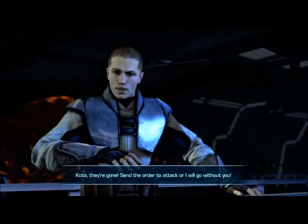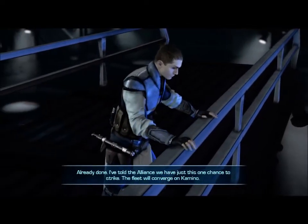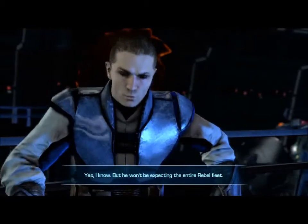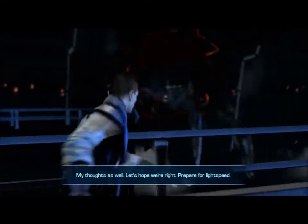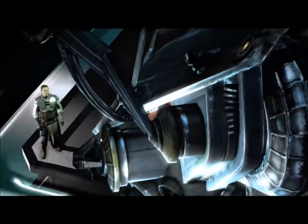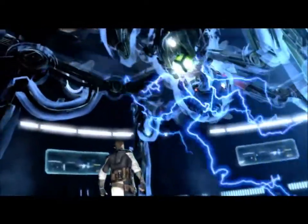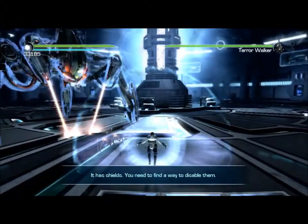Kota, they're gone — send the order to attack or I will go without you. Already done. I've told the Alliance we have just this one chance to strike. The fleet will converge on Kamino, and Vader handed to it most likely. No — I think they're luring you back to him. Yes I know, but he won't be expecting the entire Rebel fleet. Let's hope we're right. How are you not hearing that? That thing is clanking loud enough — holy shit, this is about to be the mother spider droid. I mean, the tower walker. I guess this is mommy. How the hell did this get into a freaking ship without anyone noticing it?